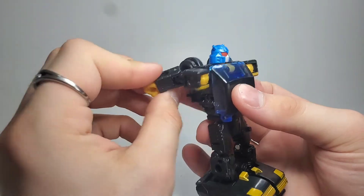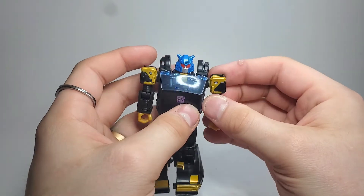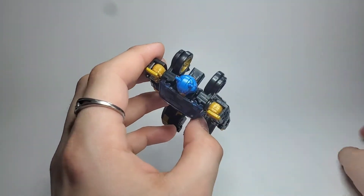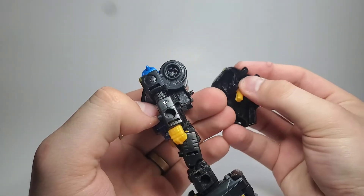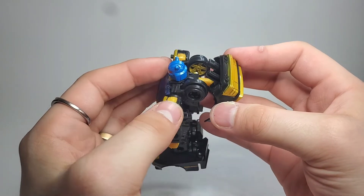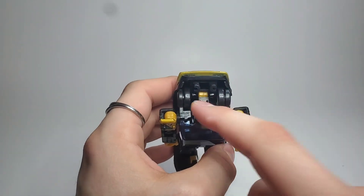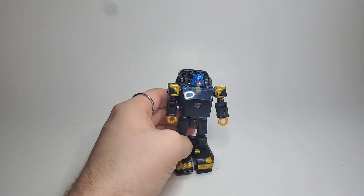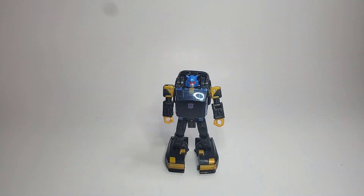Then just fold the arms around and bring them down. To kind of lock that arm assembly in, take this piece and flip this little gold tab out — that just goes in that hole in his back. That assists in grabbing these wheels to hold it a little bit tighter. But I mean, it's as good as it's gonna get. And that's it.